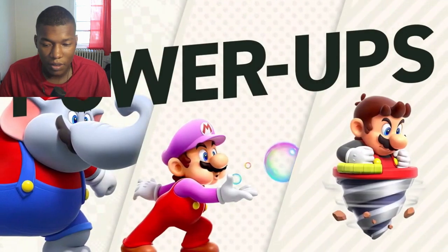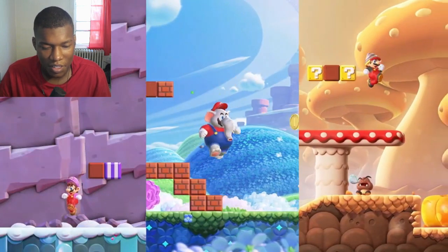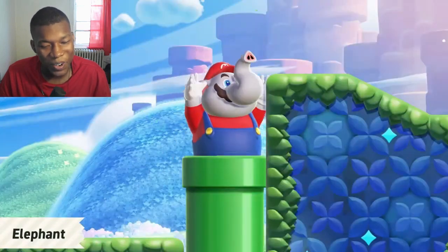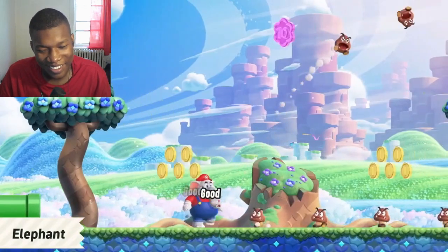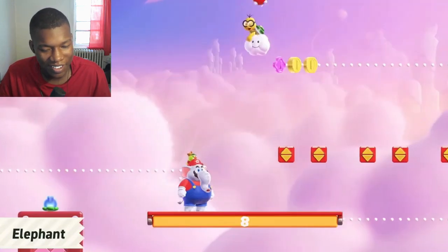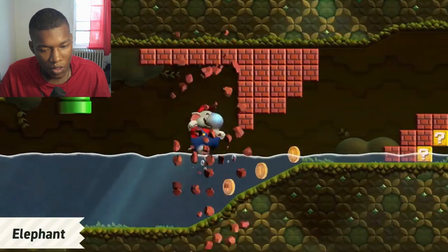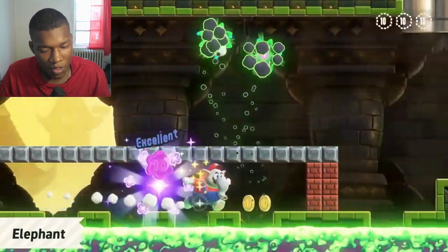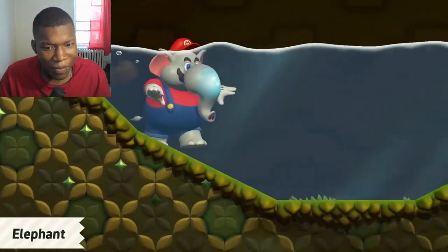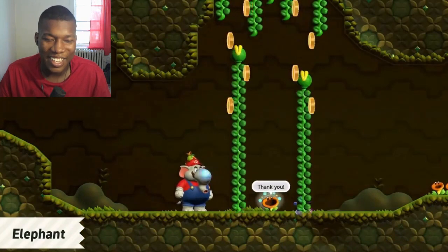New power-ups! Let's look at the new power-ups you can find. In elephant form, make the most of your nose and your size — that's pretty cool, I can't lie. Swing your trunk to attack enemies, destroy blocks — that is so fire — and even do this. In this form, you can easily break through blocks and dash across large gaps. If you store water in your trunk and spray it out, who knows what might happen. Okay, that's pretty cool, I like that feature.